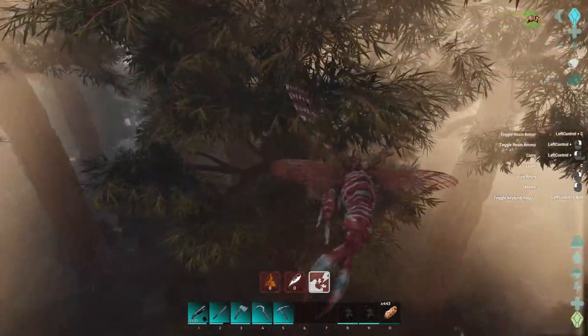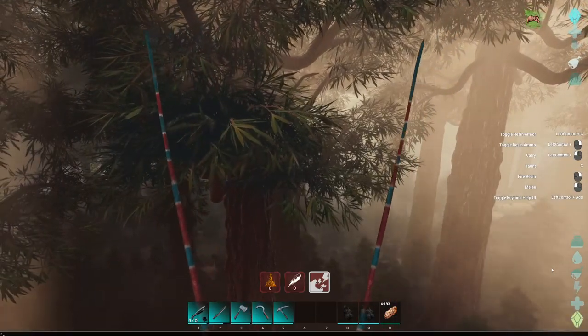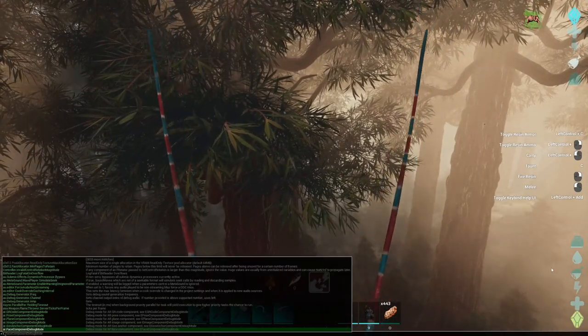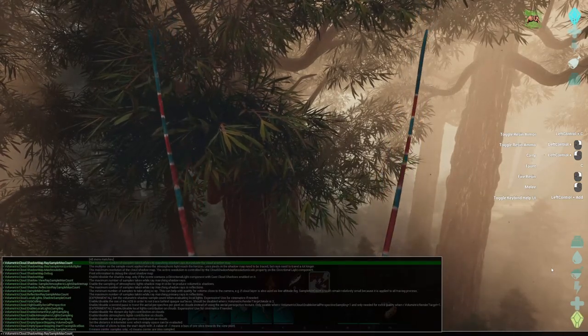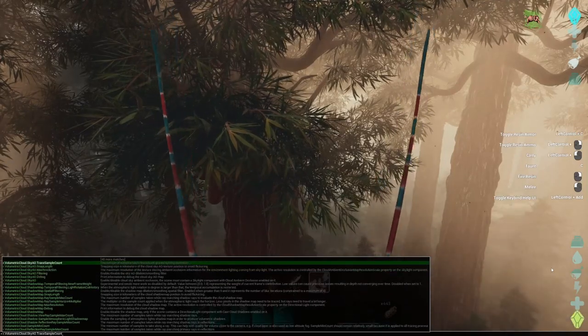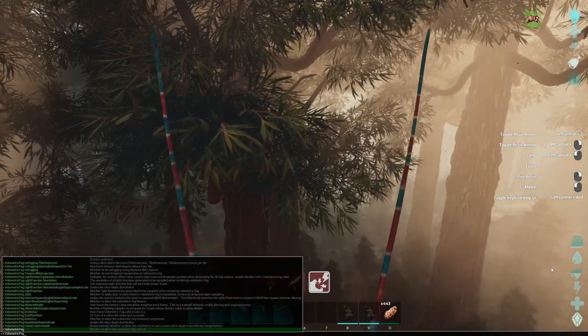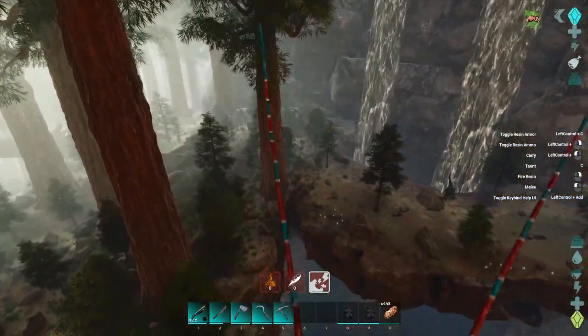I'm not a fan of the new Redwoods because of the volumetric fog. Let's turn that off — the command is r dot volumetric. We'll find it in here — volumetric fog, let's set that to zero. Boom, there we go.